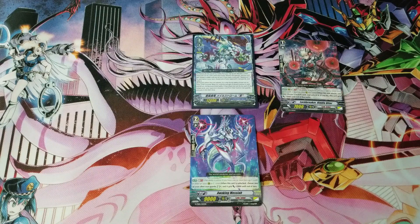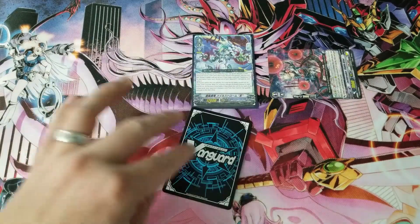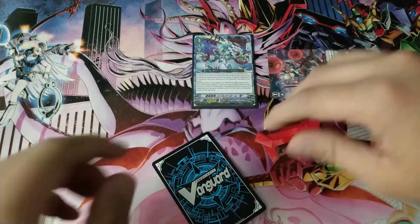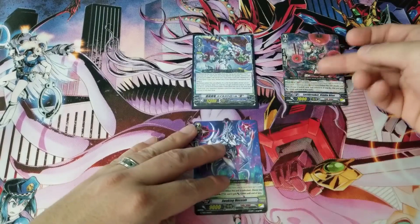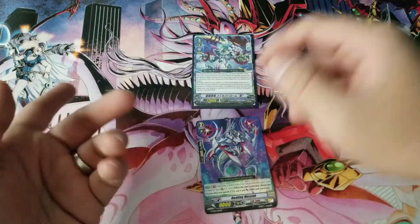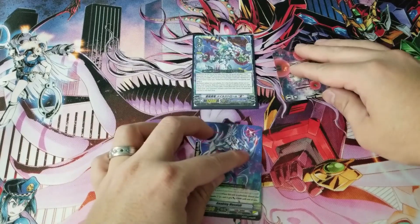Essentially, the combo setup looks like this: the first attack hits your opponent's vanguard, they miss the guard, and instantly Maelstrom Reverse locks this unit. The biggest thing is that this combo works when your opponent is at 5 damage, because they have to guard everything otherwise they go to 6. Once you attack and unlock, you re-stand the unit and it slowly gains plus 2k each time.